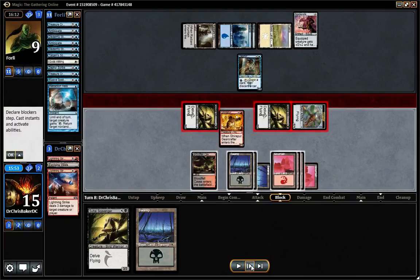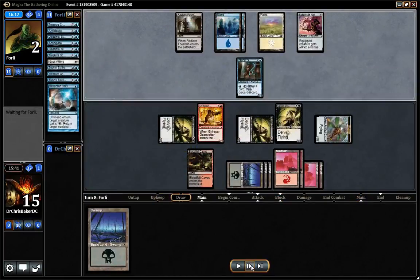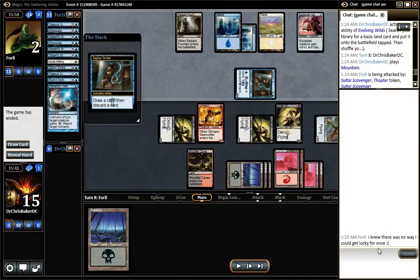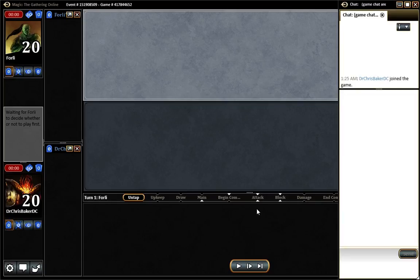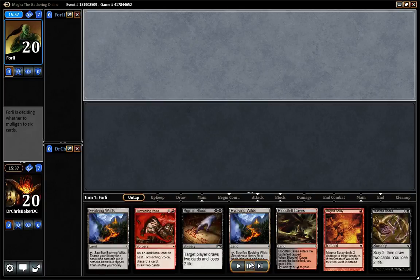So I don't get to kill him this turn — put him to two and then get to play another guy. Now he's super dead. Forley says, 'No way I could get lucky for once.' Alright, game three — split it. Got game two, he got game one.